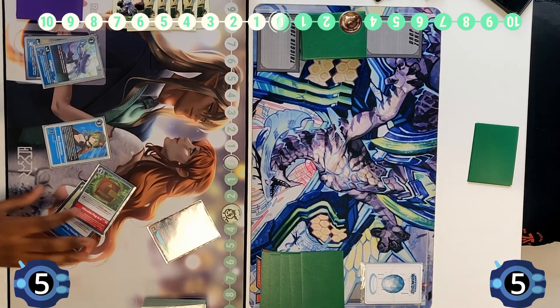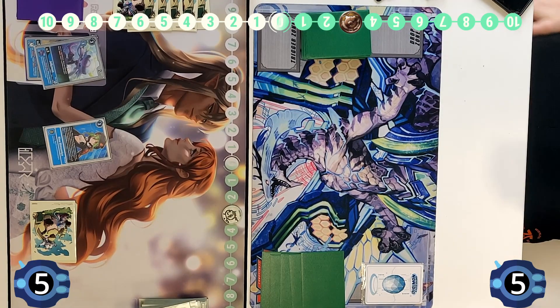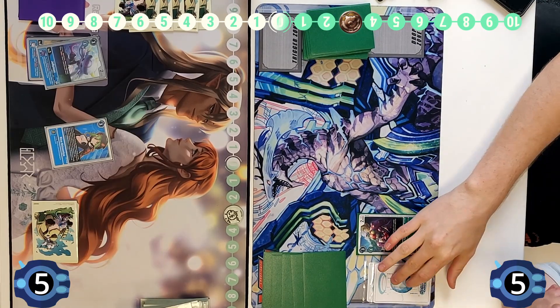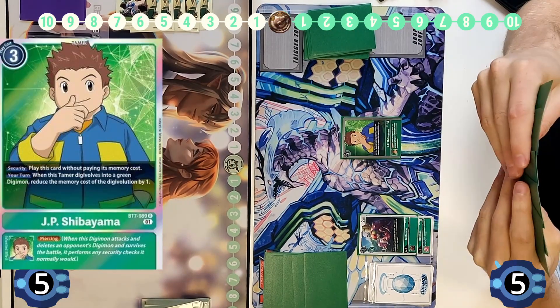I've found that the Green matchup is one that this deck does kind of struggle with, especially the Hybrids — not really being able to choke them to one and get away with it makes it very difficult to play into the JPs. We can see Tentamon come down and raising, and as mentioned JP coming down for three.